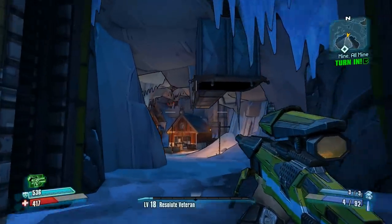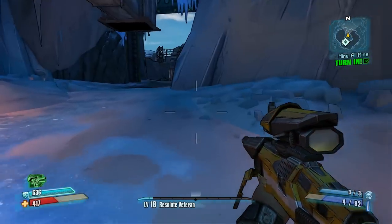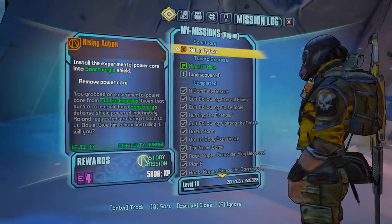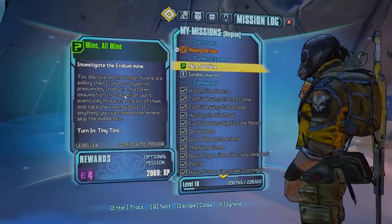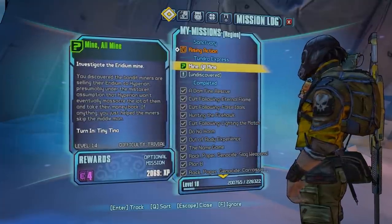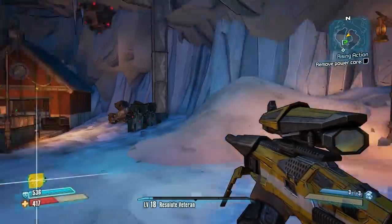I'm wrapping up the first round of quests in Sanctuary. When you're in Sanctuary and about to turn in the Rising Action quest, you'll see another quest — a little side quest that's lower level than what you are. I haven't seen it any of the time I've been there. It's called Mine All Mine, and it requires going back out to where Tiny Tina is. It's actually grey to me, but it's not something you want to skip.